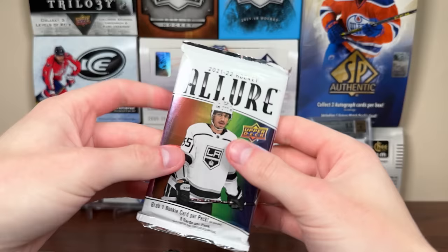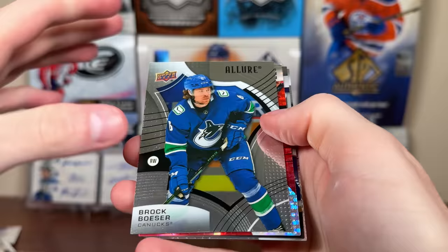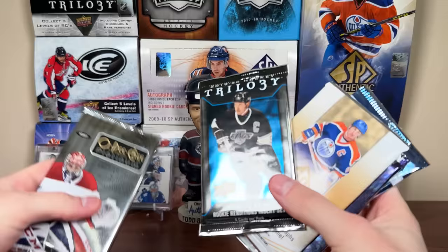Let's do 21-22 Allure — the very rainbow-y product. There's Eberle, Sid. There's Philip Deneau, Steven Stamkos, Brock Boeser. We get Marc-Andre Fleury — Red Rainbow, yeah, Red Rainbow. We got a bread basket of Jordan Binnington. And a rookie of Philip Tomasino.